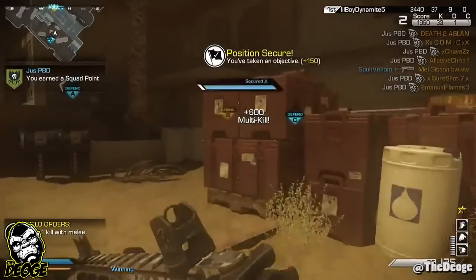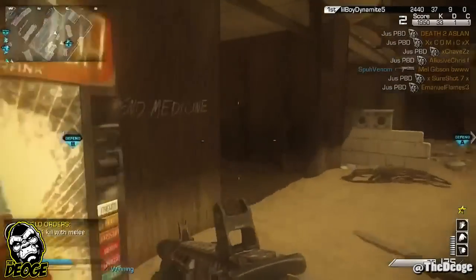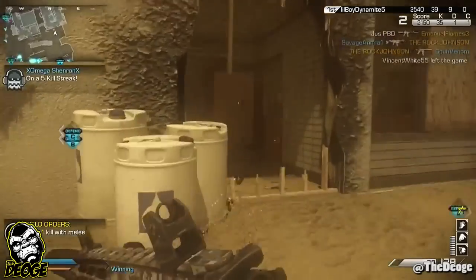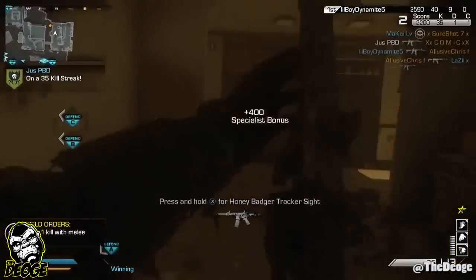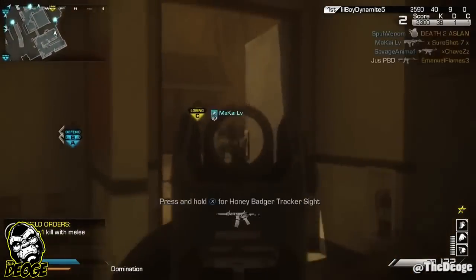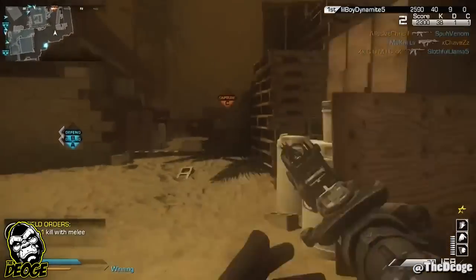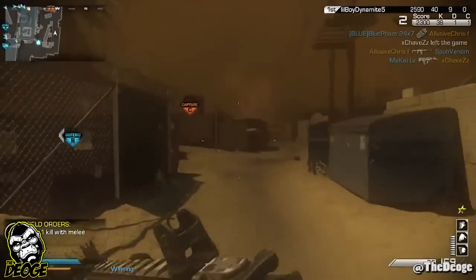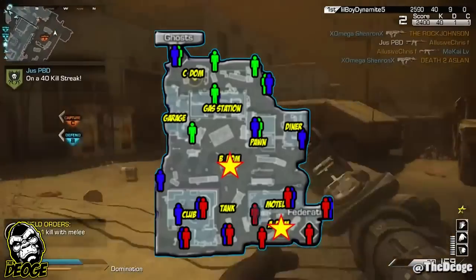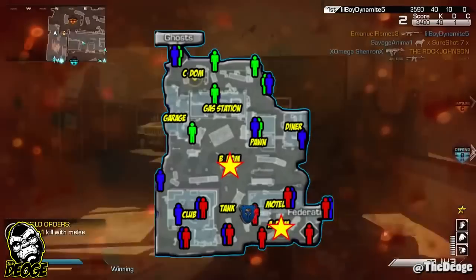As he cruises around he's going to start working them, but you'll notice that since they've triple capped it, guys are spawning everywhere. As the game continues we're putting it into fast forward to go through the 48 kills. Since they triple capped it, you're going to see the spawns flipping, jumping around, doing all kinds of stuff. The key thing you want to do is lock down just two flags — lock down A and B, patrol the C domination area, cruise around the garage, and lock the enemy into that location.